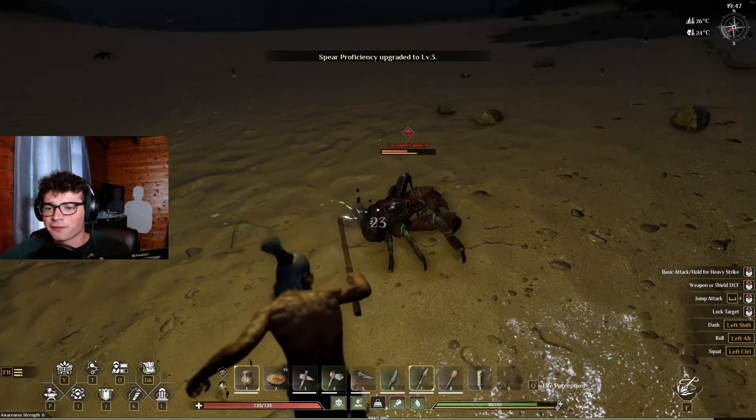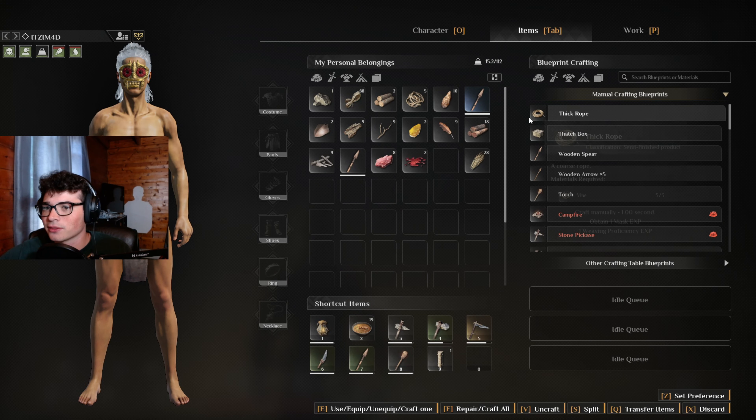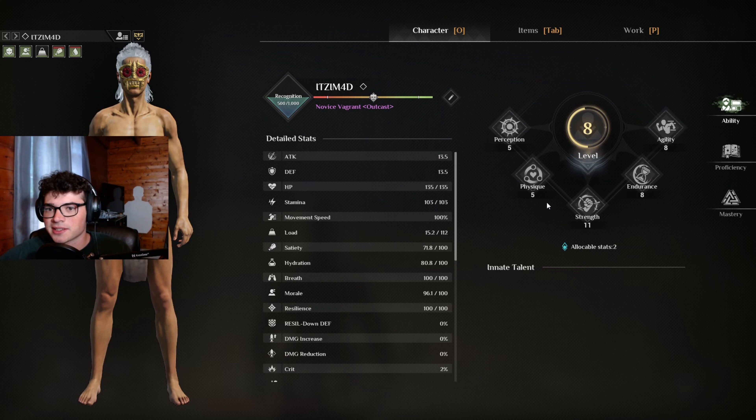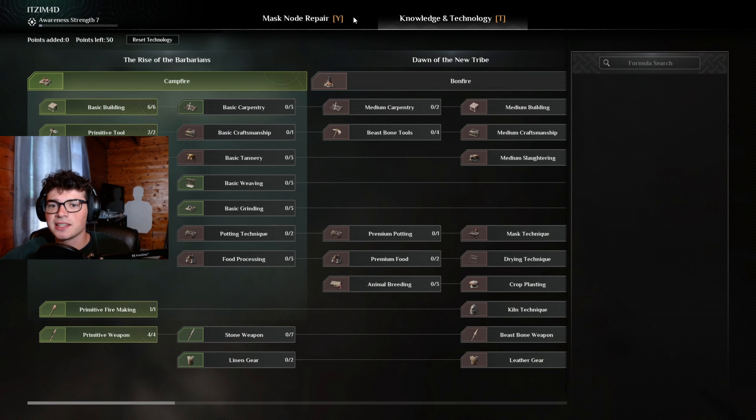I don't actually have a goal now, and I also don't know how to get to the crafting menu. It's T — that's what we gotta press to get to it. We should start doing stuff, we gotta get stone weapons. I think that's what we should upgrade.